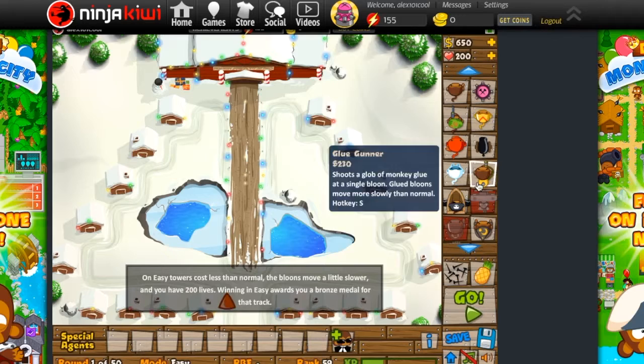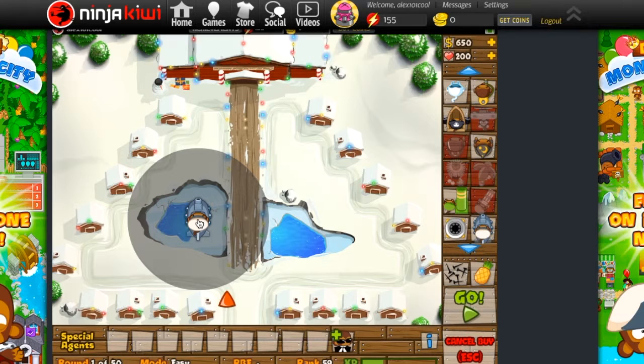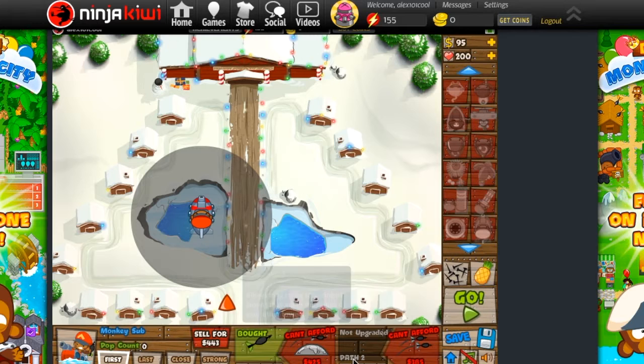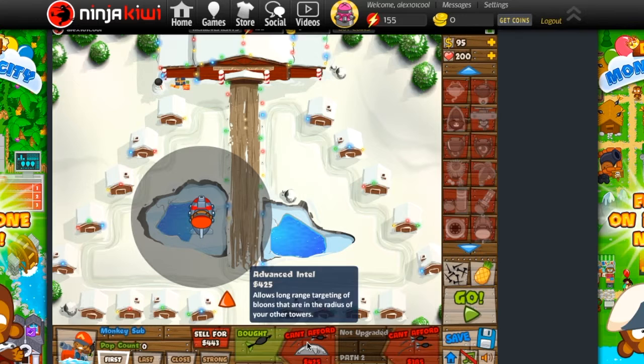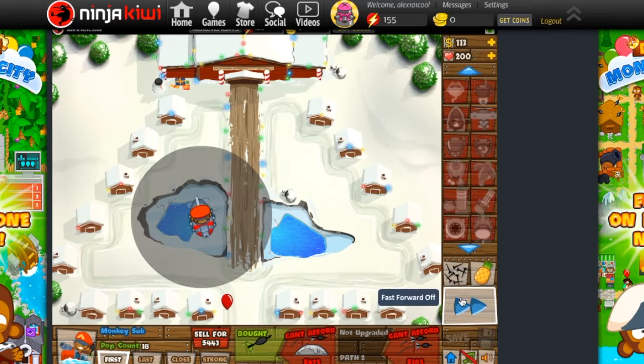You want to, well not always but most times, start out with a monkey sub. You click it and you place it down — for this map just because it's water. You make sure you get as close to the other side as you can. You've got your little upgrades over here, that's up to you what you want. I always get Advanced Intel and then upgrade this side just because it's the way I like to play. You press space to advance rounds, or click it.